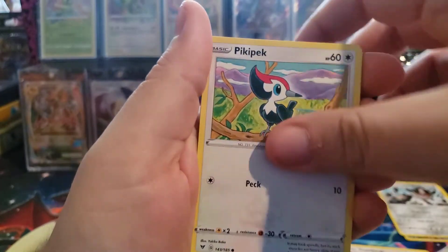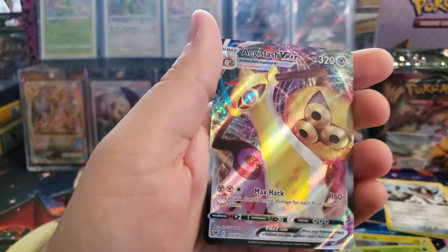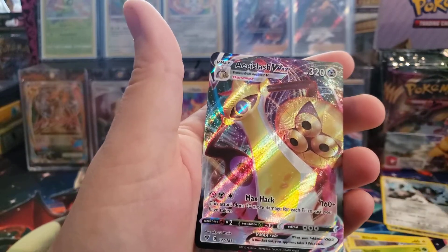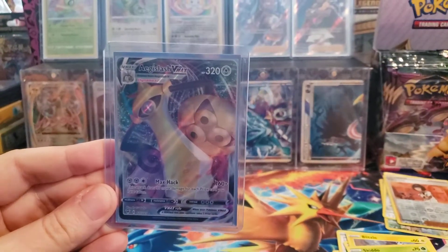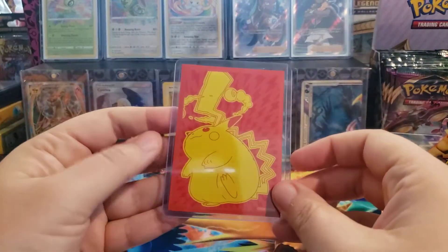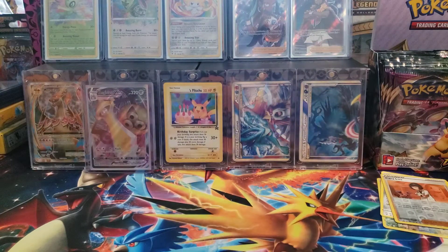Charmeleon, Trumbeak, Buchiana, Rockruff, Blitzle, Skidoo, Reverse Holo Trainer. Oh, an Aegislash VMAX! Alright, hoping to get that Pikachu VMAX but I got this Aegislash. I'm going to get this sleeved up. Alright, so that's all sleeved up and top loaded. Using the VMAX Pikachu sleeves from the Elite Trainer box. Hopefully we get another VMAX out of this box. I only got one on the last one.